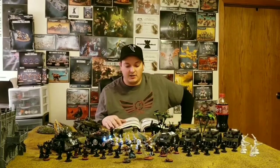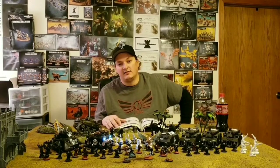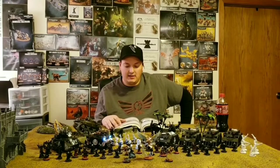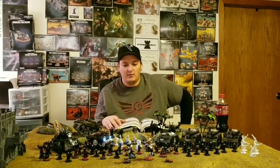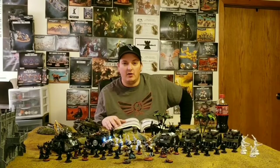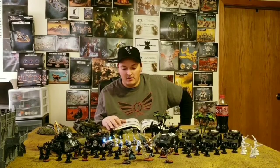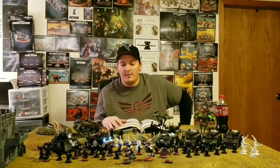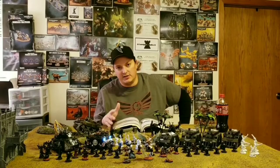Moving on to the Canoness. She can be equipped with practically anything. The Index version had the option to take an Eviscerator on her, which she no longer has in the Beta Codex. However, using the Index flowchart, you're still capable of taking the Eviscerator along with all the Codex wargear. I like to call this build the 'Smash Canoness,' playing off the Space Marine Smash Captain.